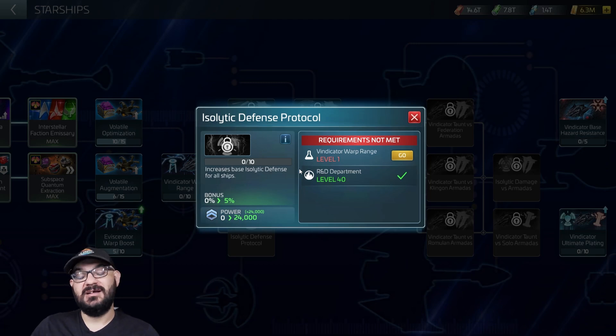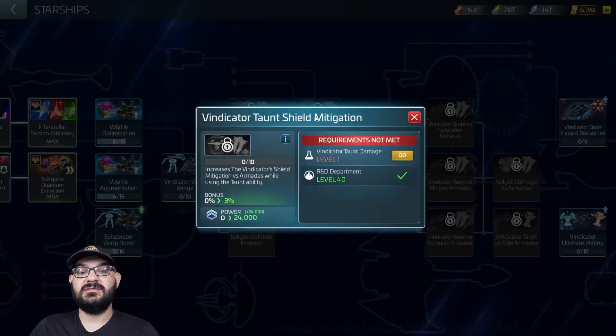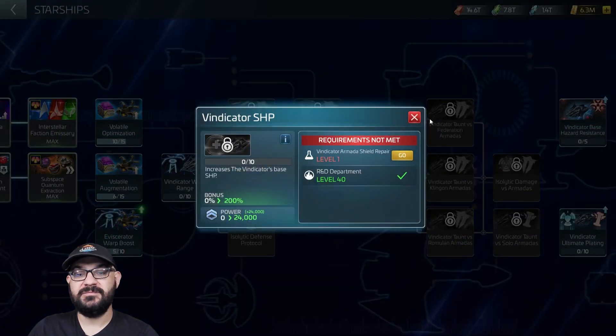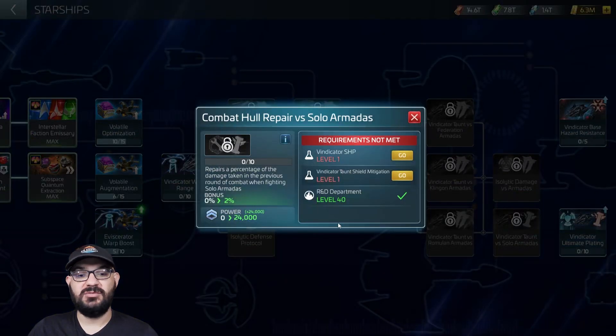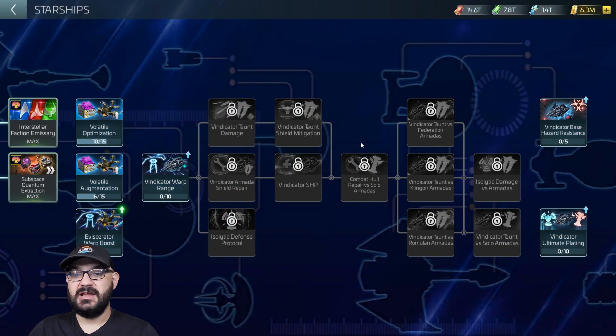Kind of like G6 mobs, which can hurt. We also have Vindicator Shield Management, which increases the Vindicator's shield mitigation versus armadas while using the taunt ability. Then we have Vindicator Ship HP, which increases ship HP similarly. And then Combat Hull Repair for Solar Armadas — this is an all-around one that repairs a percentage of the damage taken in the previous round of combat, going from two percent all the way to fifteen percent. Pretty cool.